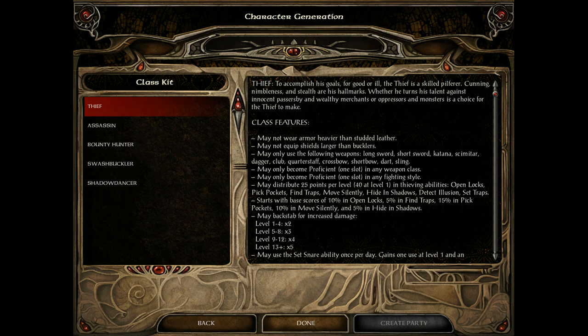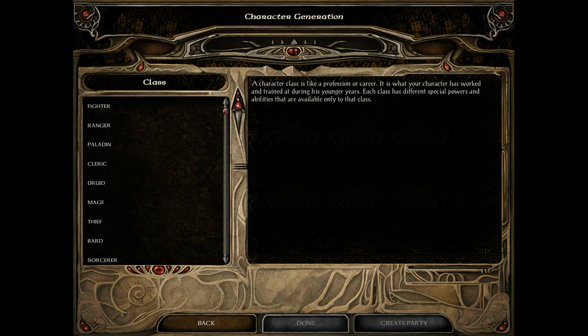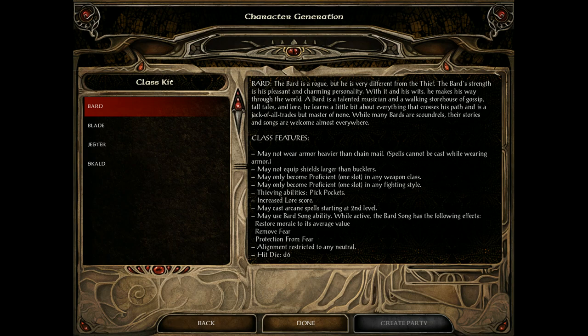Thieves can only wear up to studded armor and use certain blade and blunt weapons. They have a powerful backstab ability — doing more damage when striking a foe from behind. They can disarm traps, set traps, and can become any alignment except lawful good. Their kits specialize in backstab damage, hiding in shadows, and more.